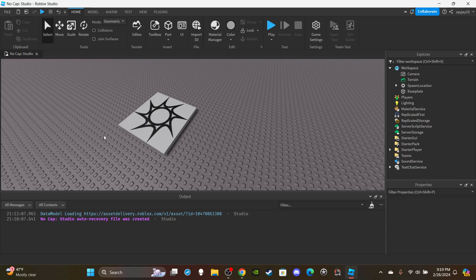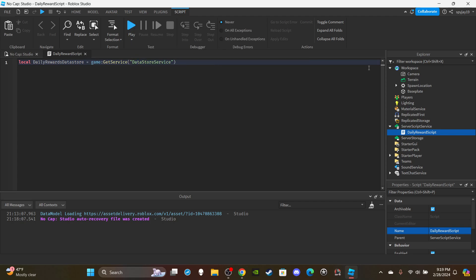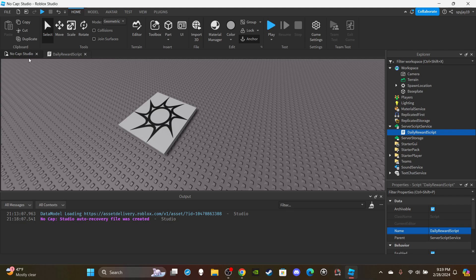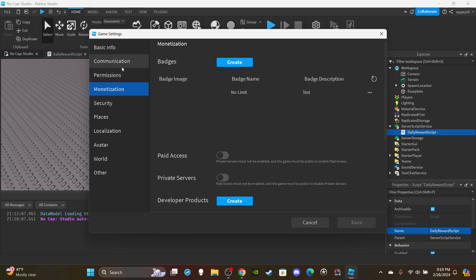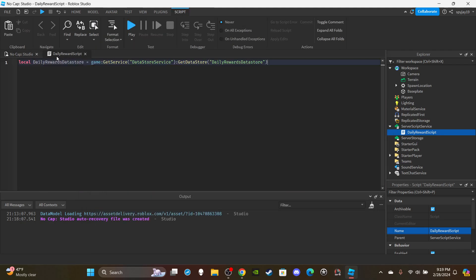First things first, let's insert a server script into Server Script Service and rename it 'DailyReward'. Delete the print line. We need to create one variable outside the function — a datastore for daily rewards. So: local dailyRewardsDataStore = game:GetService('DataStoreService'):GetDataStore('dailyRewardsDataStore'). To enable datastores, go to Game Settings, then Security, and enable Studio Access to API Services — make sure you click Save.